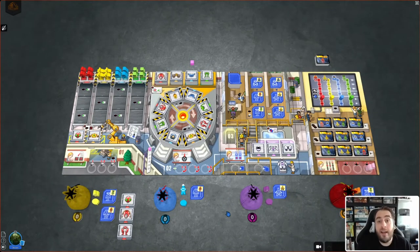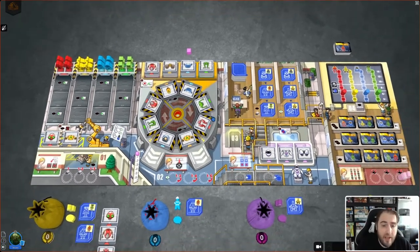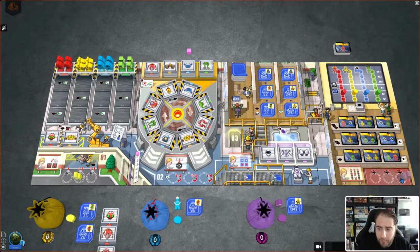In Bot Factory we are essentially working in a bot factory and we're going to be building up robots and converting those robots into victory points. The game board itself is kind of broken down into four sections. This is essentially a worker placement game. We're going to be putting out our workers along the bottom of the board, and then resolving those worker actions from left to right, which is quite important.